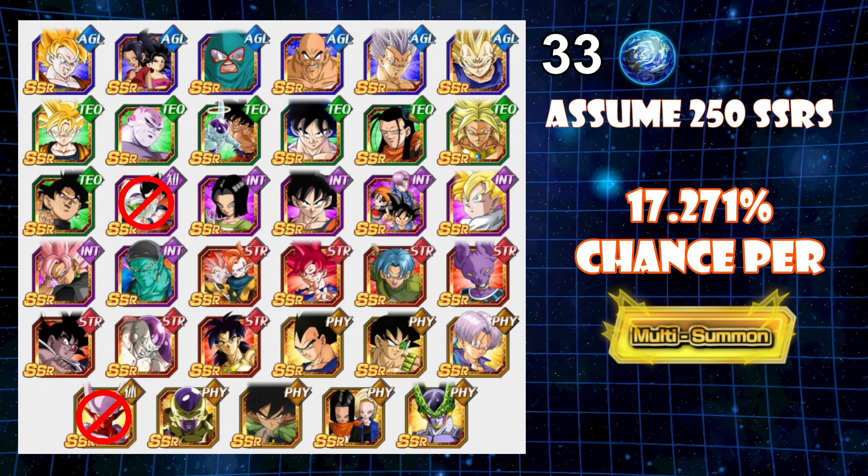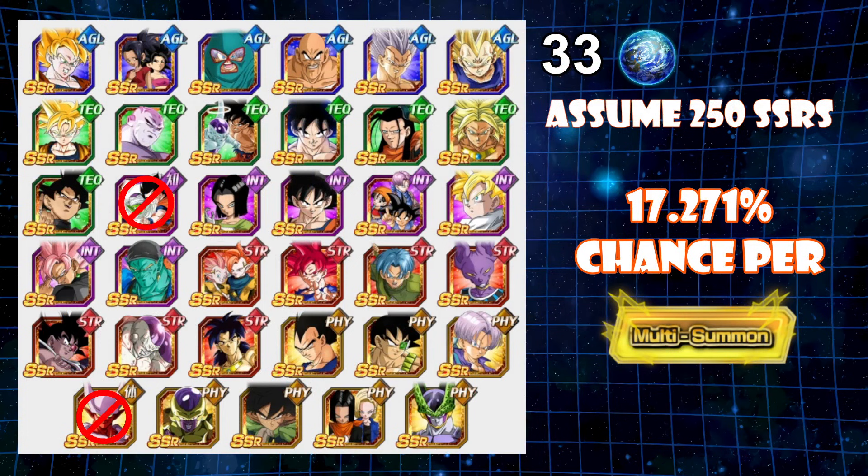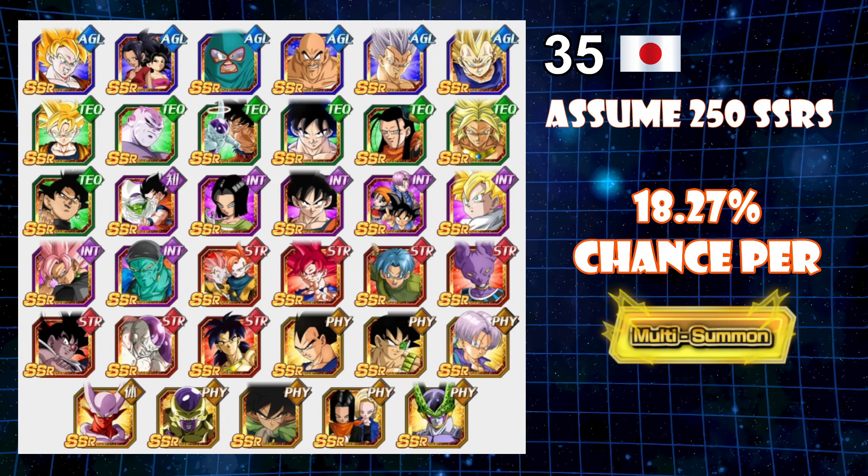Now what they can do to balance this out is just have fewer SSRs on the banner, which should alleviate a little bit of the discrepancy of not having two LRs that JP has versus global. That is some level of benefit and reprieve when you think about the 8% chance and 50% chance using 9 multis. You're also going to have a chance to pull one of these units on JP or on global, and having a 17 or 18% chance is pretty nice. If they add more SSRs, you will have a lower chance — I calculated if there were 270 SSRs, you'd have like a 16% chance here and 17% there.